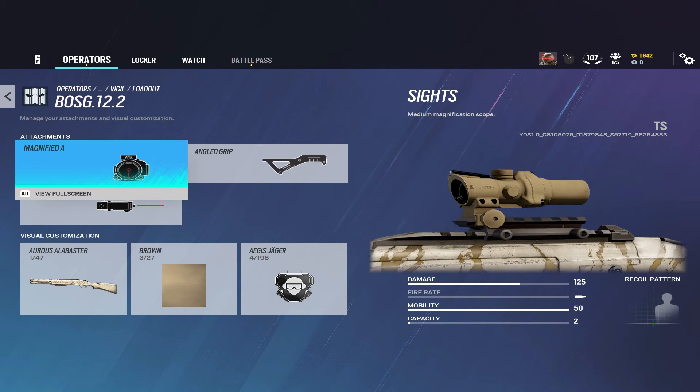For the Boss G, you'll want to run the angled grip, the laser, and then a 1x scope or 2.5x scope. The main weakness of the Boss G is its very slow reload time due to the nature of the gun, and there are only two bullets, so you have to reload constantly. Running the angled grip reduces reload speed, making this gun a lot safer and easier to use. Because you're reloading so often, you have to ADS after each reload, which makes the laser a natural fit. The 1x scope also gives you a 5% ADS speed increase — personally, I love the iron sights on Boss G, but I'll run the 2.5x on those bigger maps.